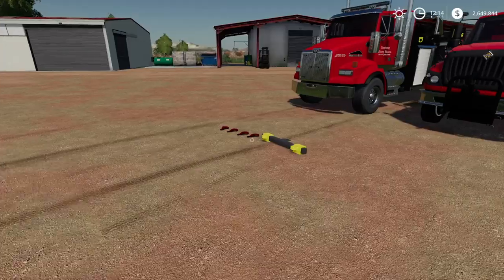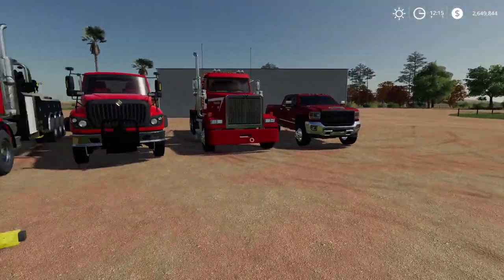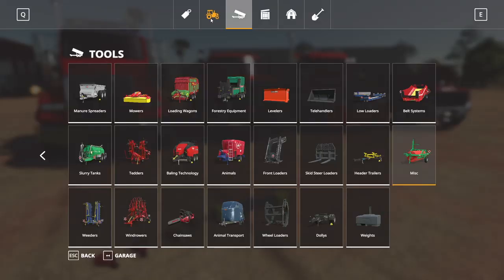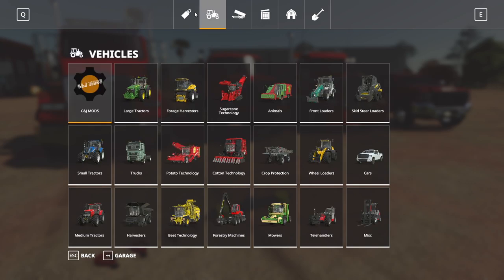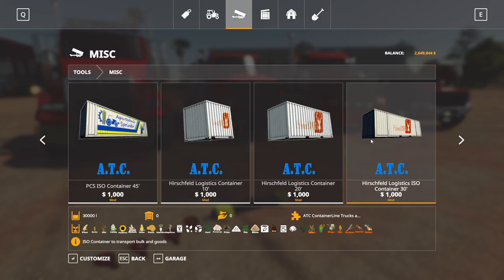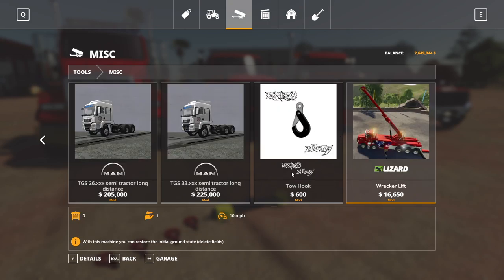Let's start with how to attach one of these tow hooks onto a vehicle like the GMC Denali. First, you want to make sure to buy your hook. Go over to the tools tab — there's brands, vehicles, tools. Go to MISC, and then scroll all the way to the end, and you will see the tow hook. If you have the tow trucks installed, you will also see the wrecker lift, which is the tow bar we'll go over shortly.